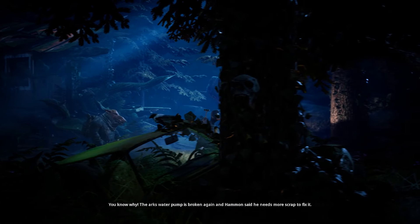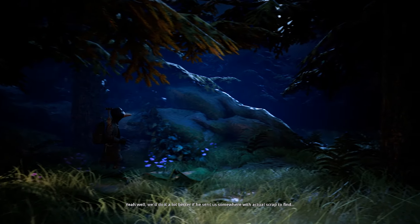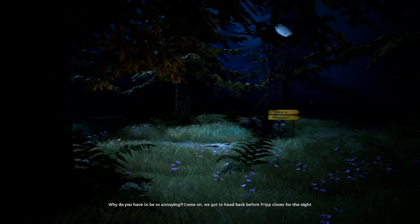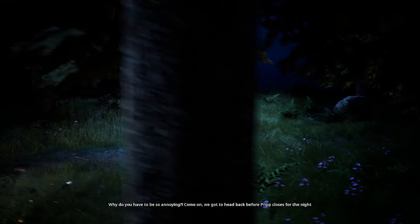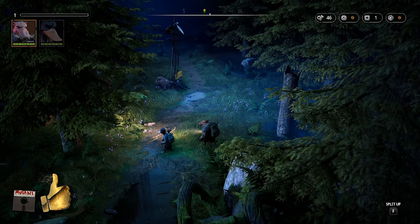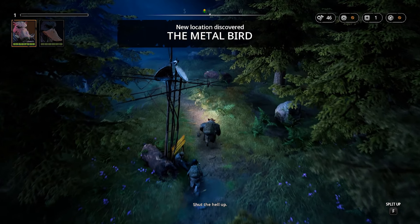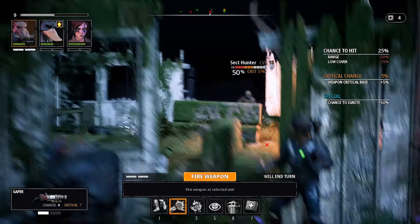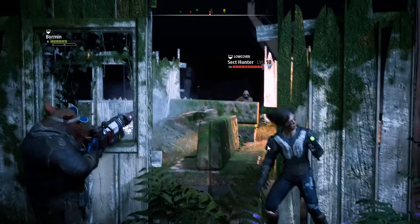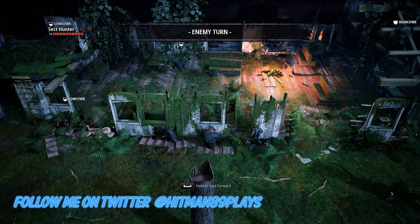Hey guys, it's hitman89 here and welcome to this Mutant Year Zero: Road to Eden preview video. Special thanks to Carly Shields from Terminals who gave me this preview build and allowed me to make this video — and most importantly to try out the game a month before its official release date. The game will come out on December 4th on PC, PS4, and Xbox One. It's developed by The Bearded Ladies and published by Funcom. In this video we'll talk about graphics, sound, and gameplay, and at the very end I'll put a 30-second unedited gameplay clip.